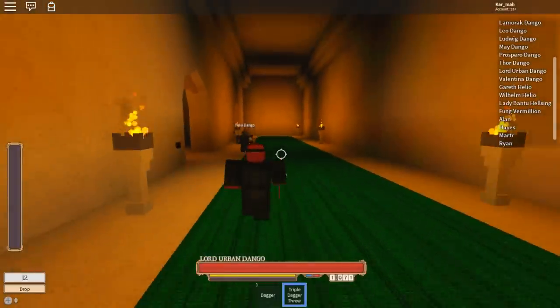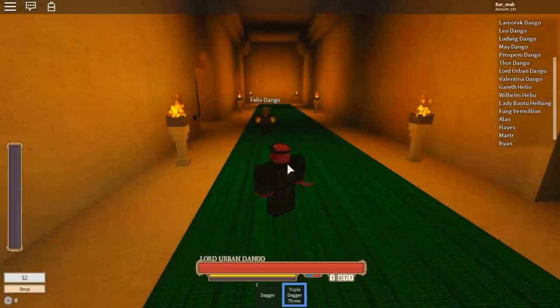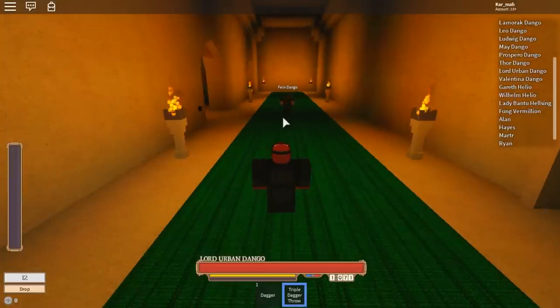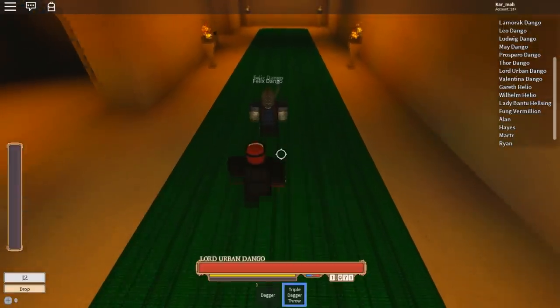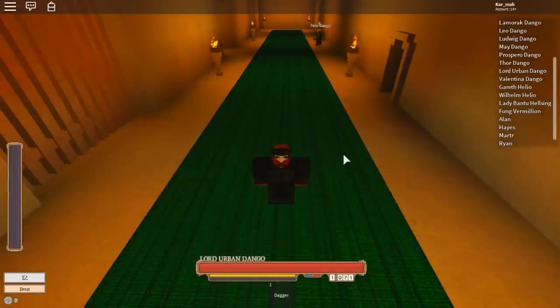The last skill is triple dagger throw — it works exactly how it sounds, but the range isn't that far and it only throws straight in front of your character. It throws three daggers out in a fan formation. If you can hit all three it does pretty good damage. And that was all of the assassin and thief skills! If you guys enjoyed or if this video helped you at all, drop a like, subscribe if you haven't, turn on notifications, and I'll see you guys in another video — peace!